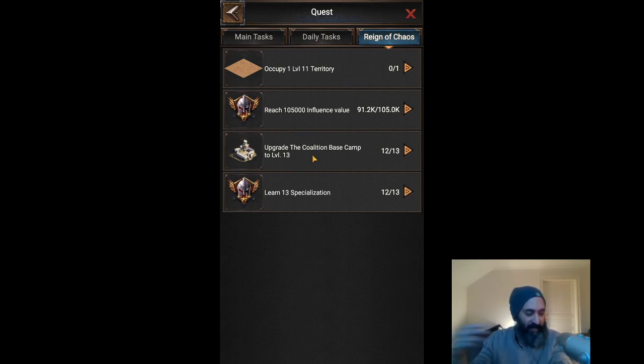The coalition base camp also gives you massive benefits — it's actually how you can take high-level tiles. We'll do a video on what the coalition base camp actually does later in the season, but these two things — tiles and influence — are what I'd honestly suggest you focus on if you need to increase your honor.